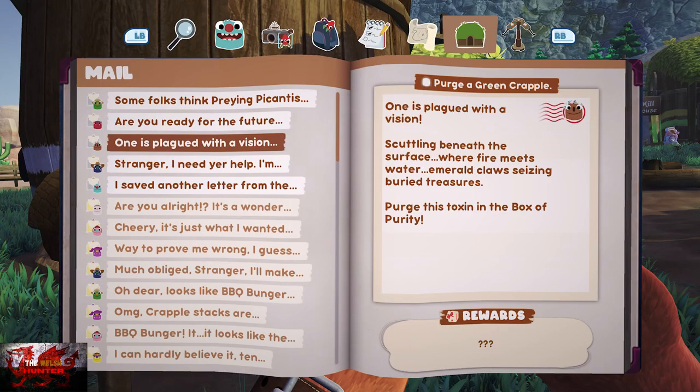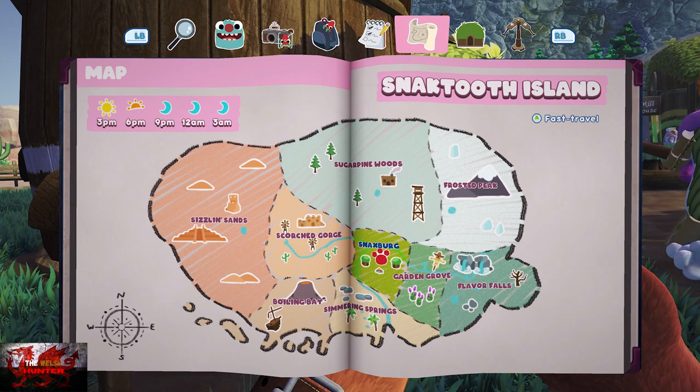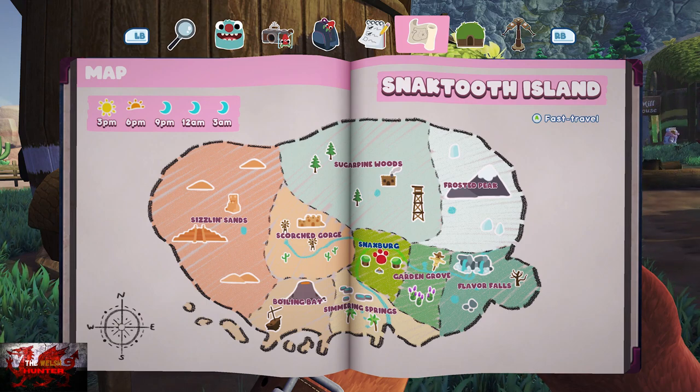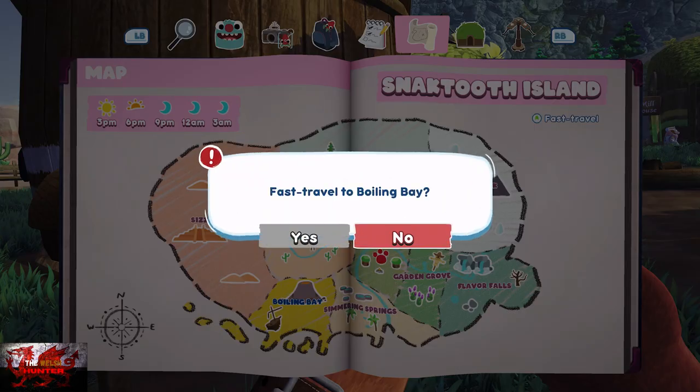After the request is complete, get your butt straight in that water for a nice cooldown. Now go back — we're going to be purging a Green Crapple, i.e. catching a Green Crapple.